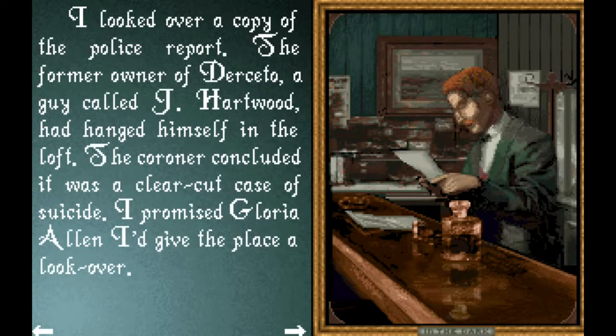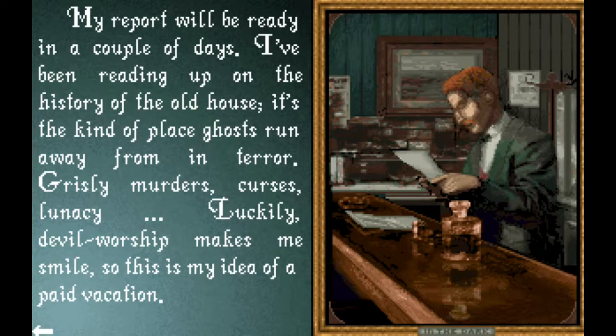I looked over a copy of the police report. The former owner of Dersetto, a guy called Jay Hartwood, had hanged himself in the loft. The coroner concluded it was a clear-cut case of suicide. I promised Gloria Allen I'd give the place a look over. My report will be ready in a couple of days. I've been reading up on the history of the old house — it's the kind of place ghosts run away from in terror: grizzly murders, curses, lunacy. Luckily, devil worship makes me smile, so this is my idea of a paid vacation.